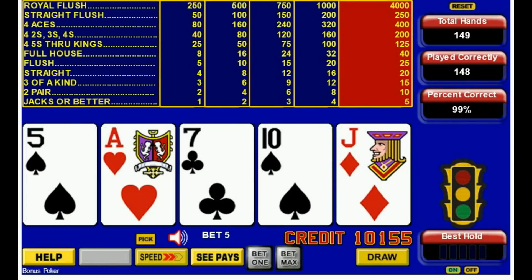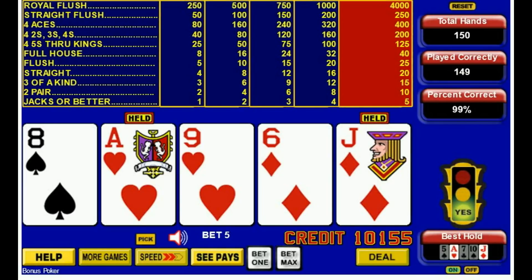Last hand. Ace and jack — making sure. Alright, so we played 150 hands. For the most part, strategy is similar to Jacks or Better. So if you've mastered Jacks or Better, you can go straight into bonus poker and you'll have no problems.